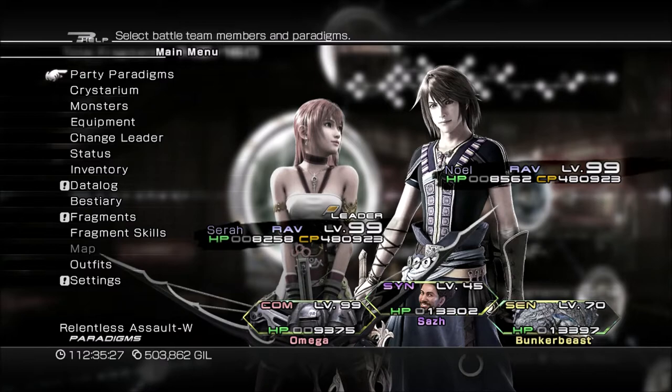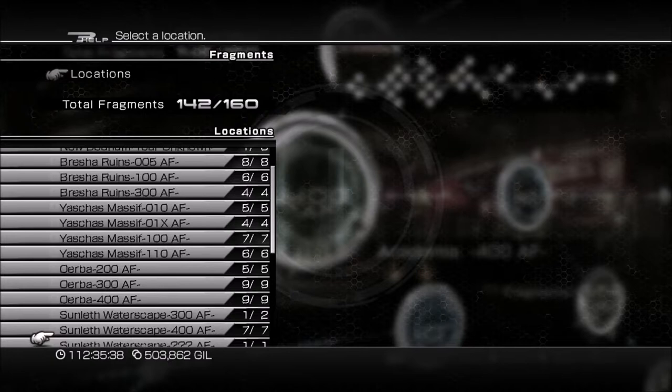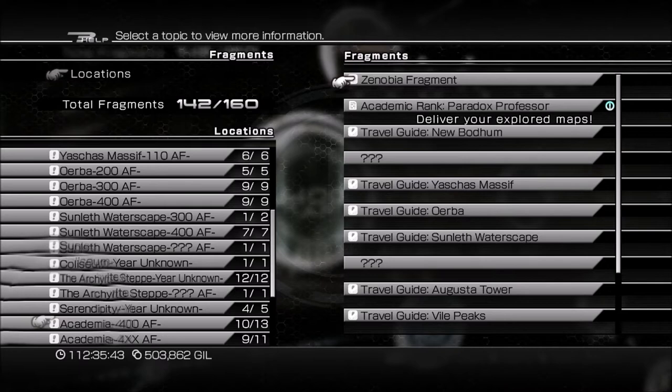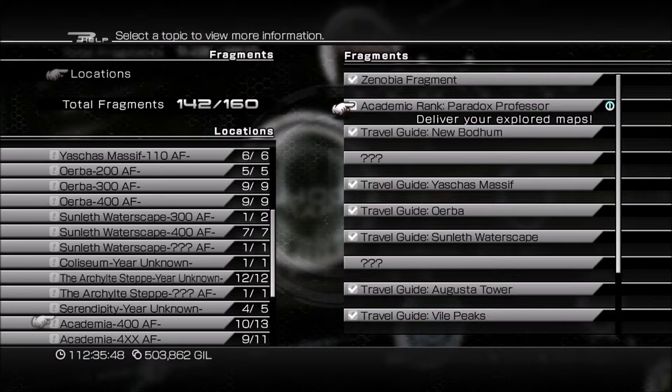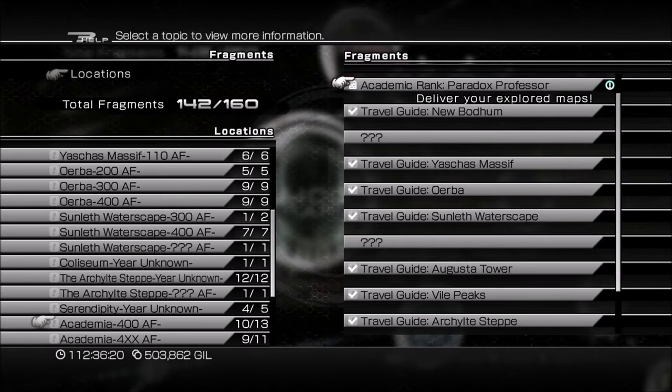What we can try to do now is make sure that we get all of the fragments related to the maps. We've got most of them in Academia 400AF. Zenobia Fragment, Academic Ranked Paradox Professor. We got Travel Guide New Bodum, Yassif Meshif, Erba, Sunleth Waterscape, Augusta Tower, Vile Peaks, Arkelyte Steppe, A Dying World.